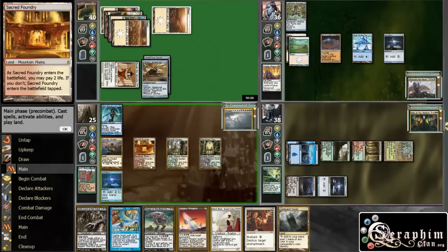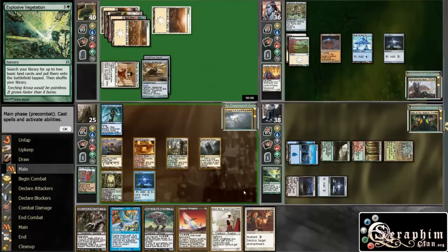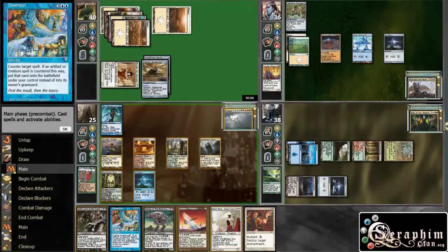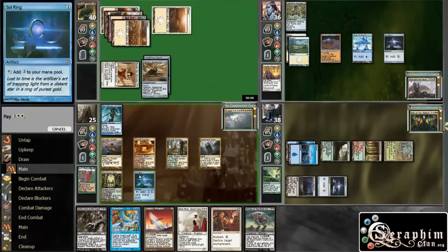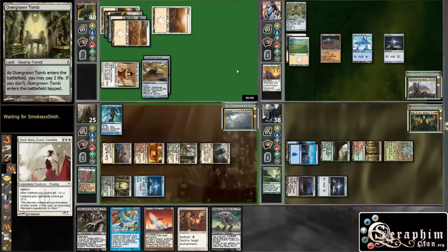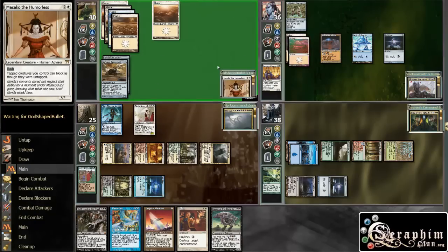We got that land, so we can now cast anything in our hand. The question is what will it be — I think it's still going to be Elesh Norn. This guy can theoretically counter it, but it's not even that bad for him. I'm dropping Elesh Norn. No, don't counter it — be nice!